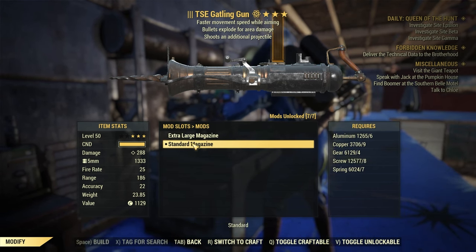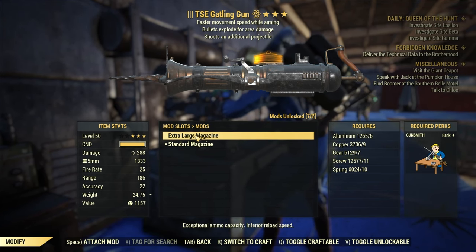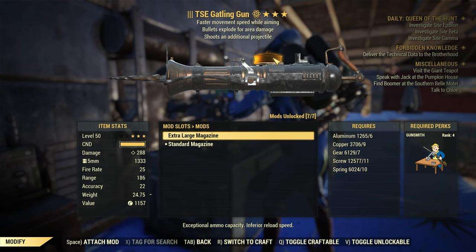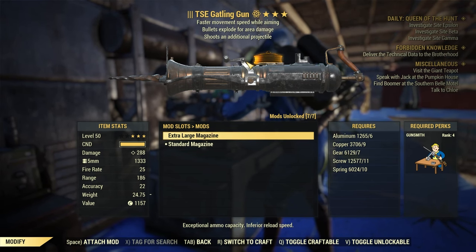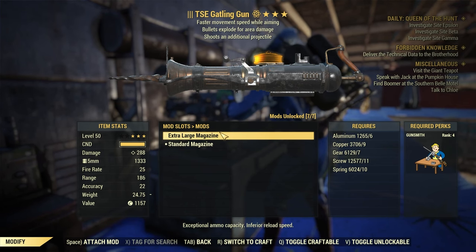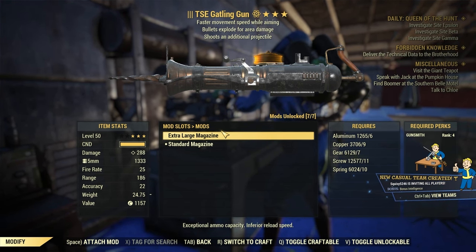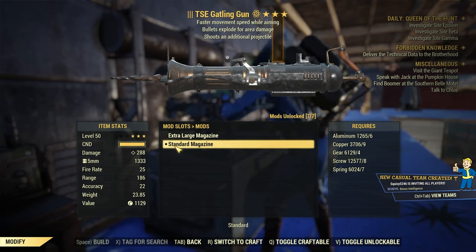Next there is the Magazine, and here there is a downside. You can go for X-tolerance which gives you more bullets, but unfortunately it can obstruct the view a little bit, especially while aiming down the sight in first person, it can change the animation to be longer and higher, and it makes the gun heavier. It's really not required as this gun fires so slowly that whether you have 250 bullets at once or 500 it doesn't really make a difference. Therefore I like to use the Standard Magazine.